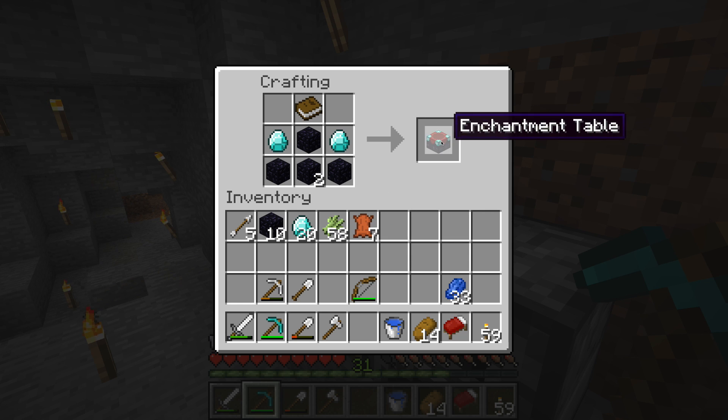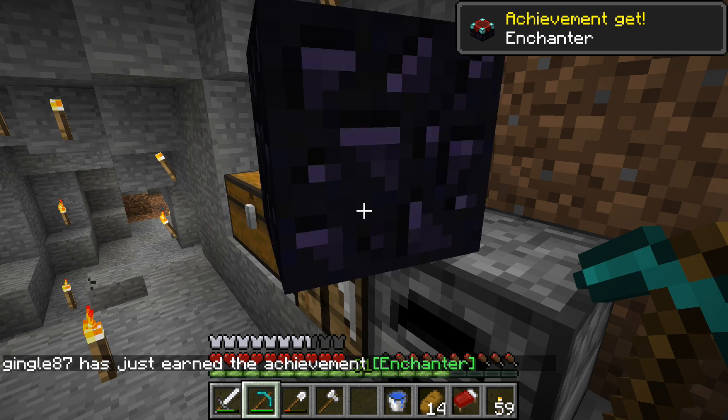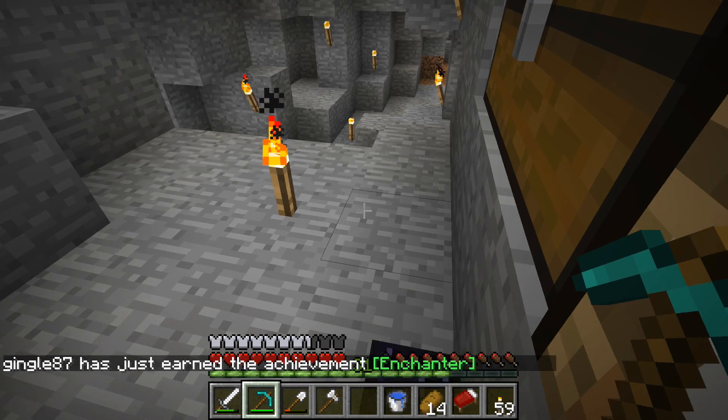Don't be too hard on me in the comments. But I remembered it — I got it. We got there eventually, that's all that counts. We have our enchantment table. Ready for the achievement? Boom — achievement get: Enchanter! Awesome.